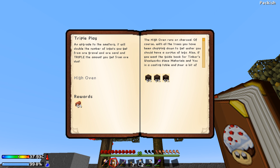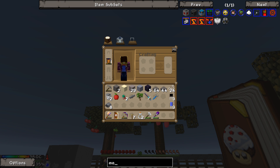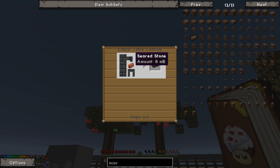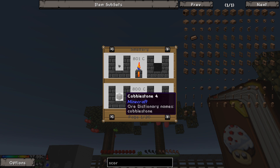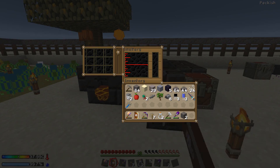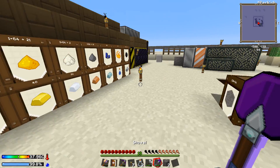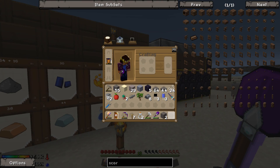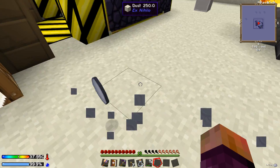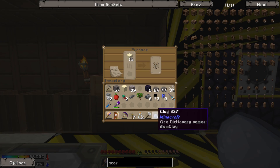To do this we need a high oven controller, a scorched duct, a scorched drain, and a bunch of scorched bricks. To make scorched bricks: it's a normal brick with some seared stone over it. Seared stone is made by putting cobblestone in the furnace. So all we've got to do is grab a bunch of cobblestone, run over to the furnace, throw all of those in there, and just wait until it all smelts up. While that's going we'll also smelt up a bunch of clay for bricks.